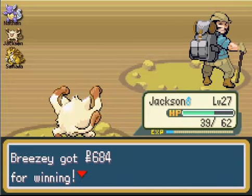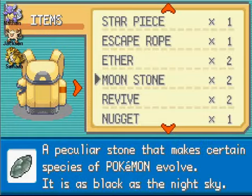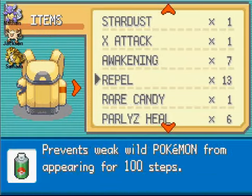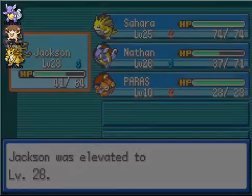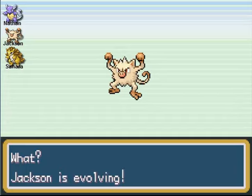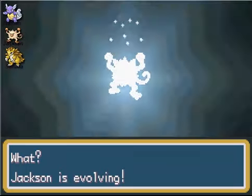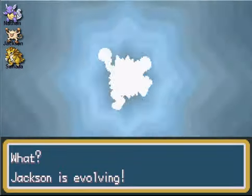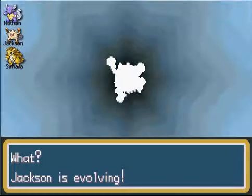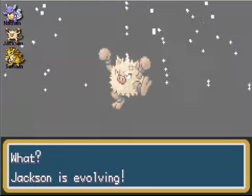If you remember the Rare Candy that we picked up a couple parts ago, we're gonna use it on Jackson because I believe he evolves at level 28. And yes he does! I remember playing Yellow version and whatnot — I always caught a Mankey but I would never get a Primeape because I found it useless after the second gym and just stopped using it. All right, so we got a Primeape!